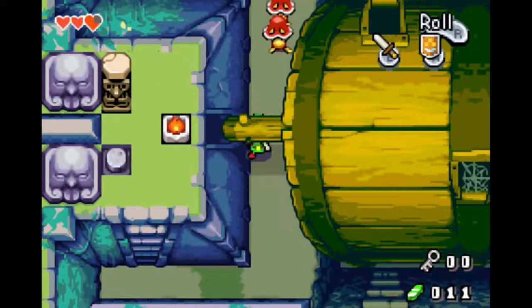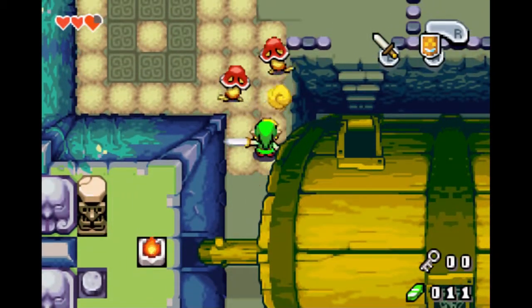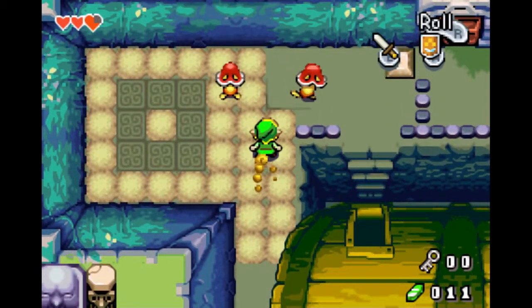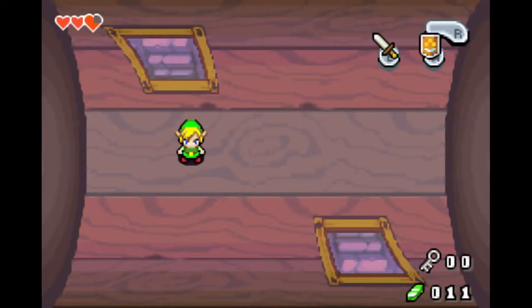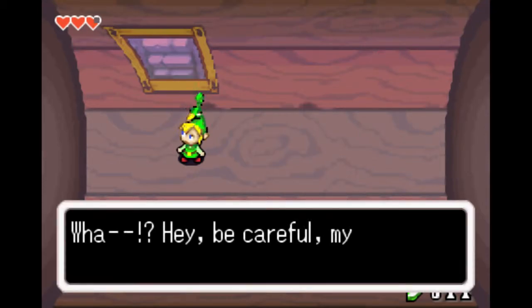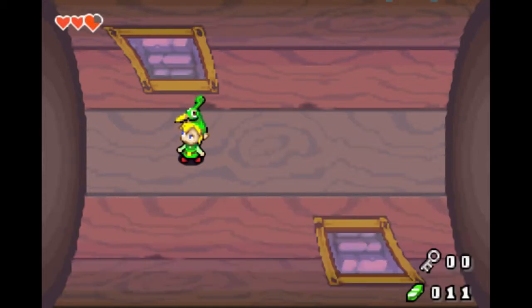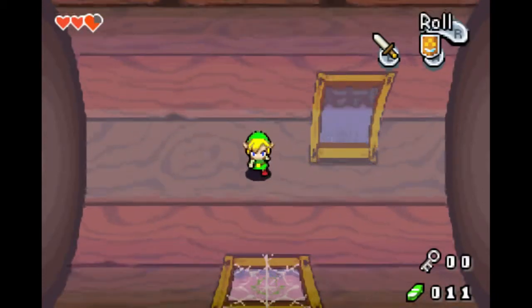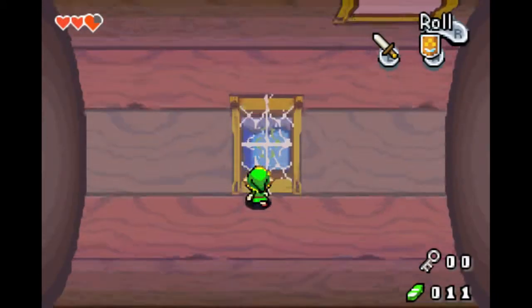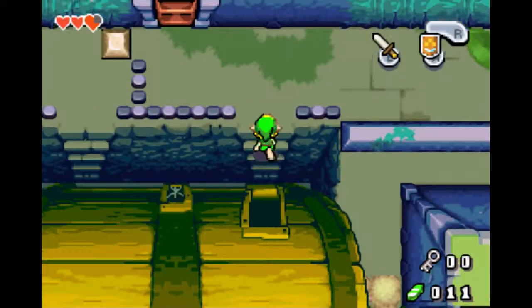Interestingly enough, he is the hat that we have here. Now that the thing is cut from both sides, the barrel just moved! Basically, now that we freed it, we can spin it to get to the different sides of the map like that.